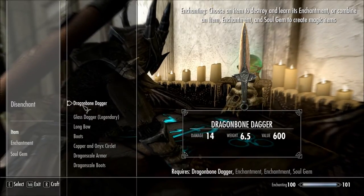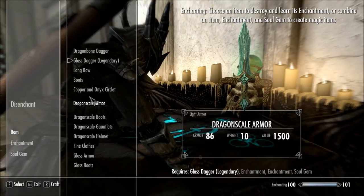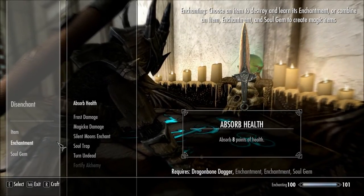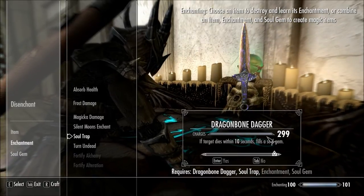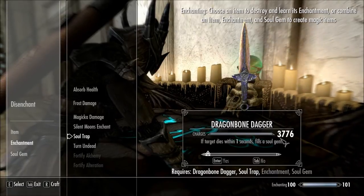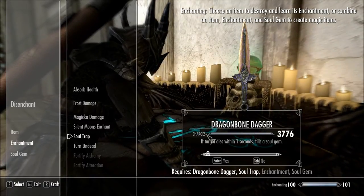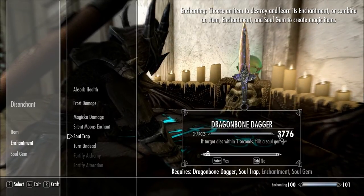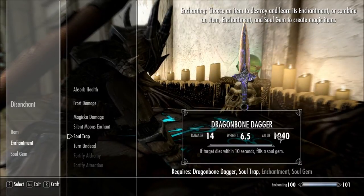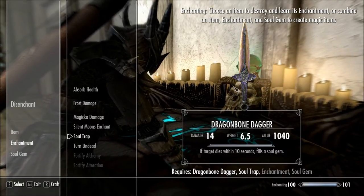Find your best weapon and use the Soul Trap enchant you learned from the store. This is important: when you're choosing the duration, right now at 10 seconds it has 299 charges, but if you take it down to 1 second you'll get about 10 times more charges. So take it down to 1 second and try to kill enemies in one hit to save charges. With this you can get pretty much infinite soul gems — just go out and hunt every Skeever, wolf, deer, rabbit, anything you can kill with the Soul Trap weapon.